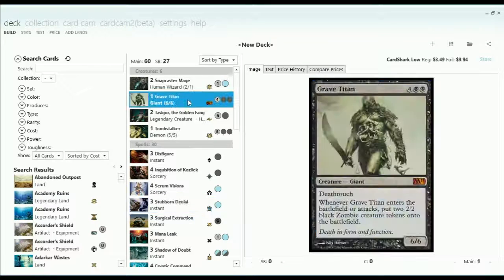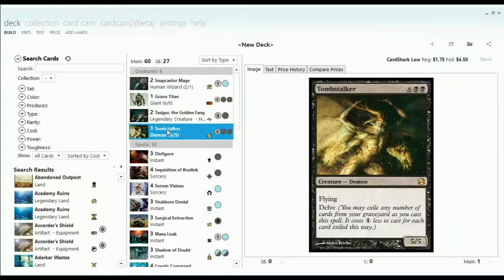For some other threats, we have Grave Titan — he's an old favorite from Cruel Ultimatum. We have Tomb Stalker. This was originally a Phyrexian Obliterator, and I had a little bit more heavy on the black mana, but I found this deck weak to flyers and I was thinking Tomb Stalker would help. It helps, but very little.